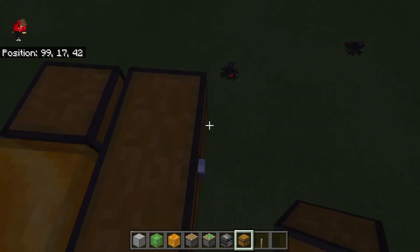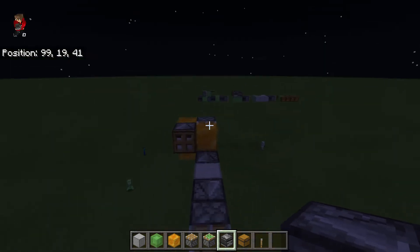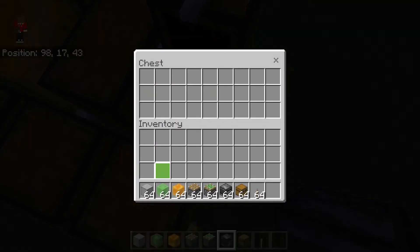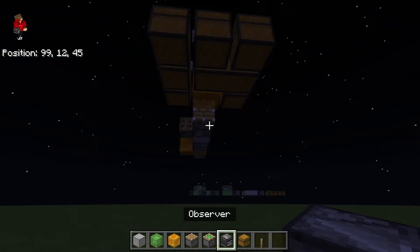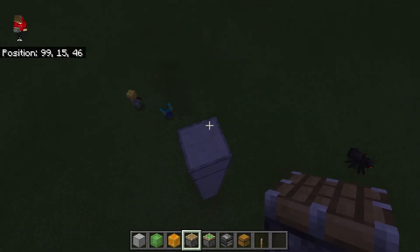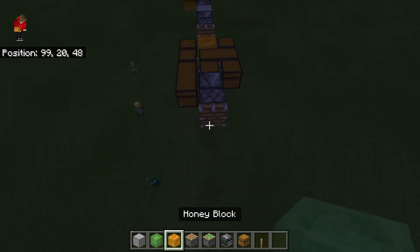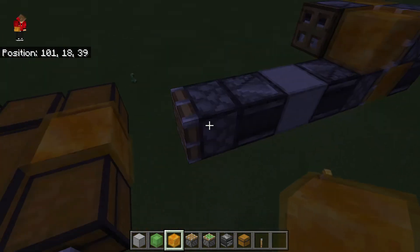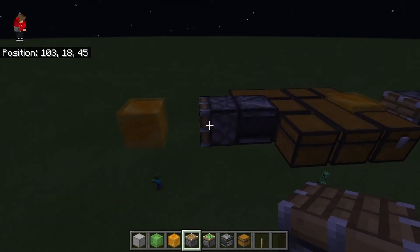I'm going to stop at nine blocks for now, but remember we also have to have another pusher piece to push the next module forward. I'll build up to eleven blocks, and since I might as well, I'll add another chest to make it twelve — a full 12-block storage module. Let's do a quick check: one, two, three, four, five, six, seven, eight, nine, ten, eleven, twelve. Twelve blocks, so that piston will be able to push it. For our next module, go out another two blocks.